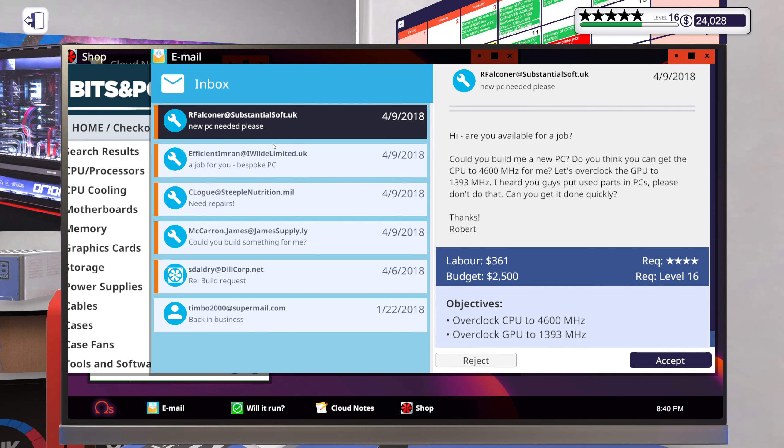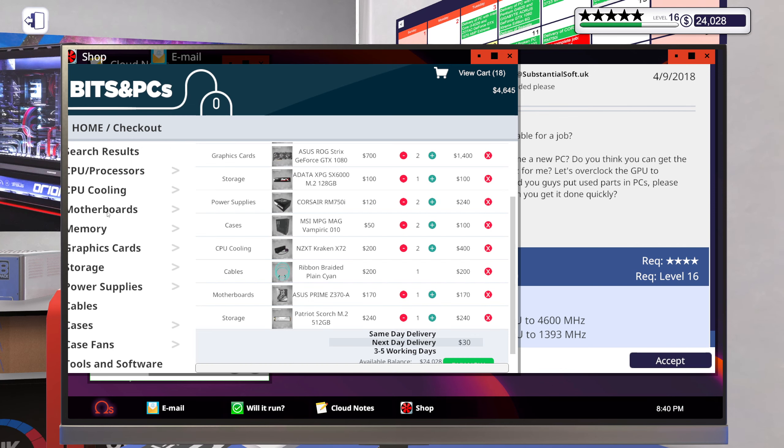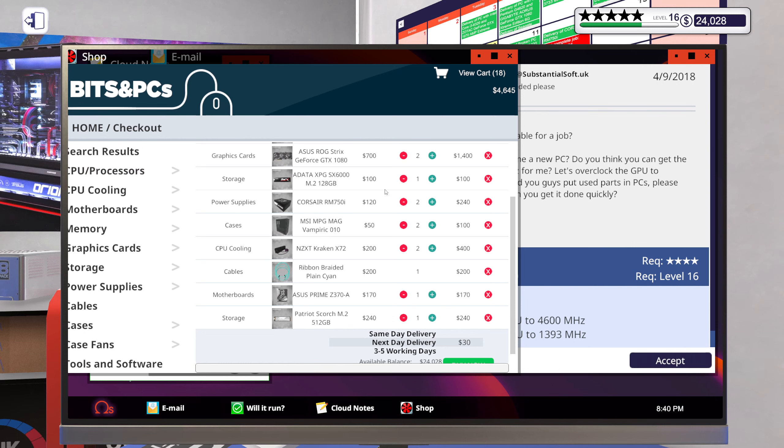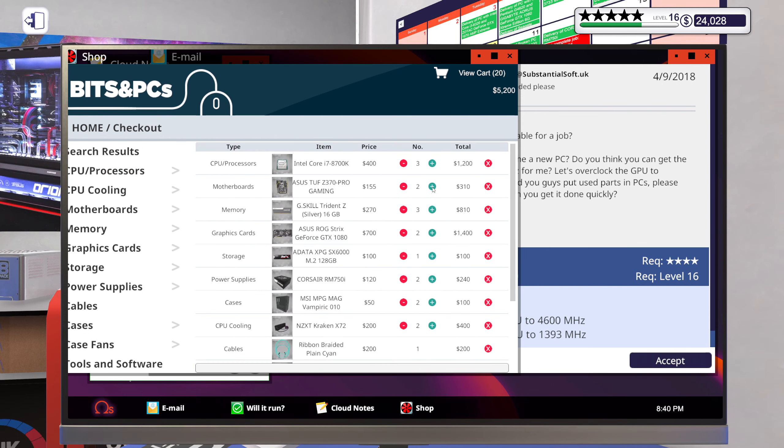New PC needed, please. 'Could you build me a new PC? Get the CPU to 4600 megahertz for me — let's overclock. 1393 megahertz. I heard you guys produce parts and pieces, please don't do that. Can you get it done quickly? Thanks, Robert.' That would be bloody perfect — I'm just gonna do a pure copy of our first build.